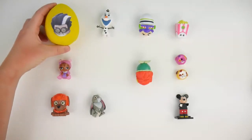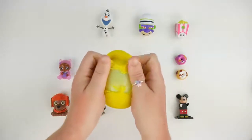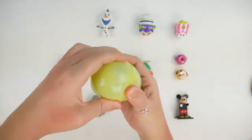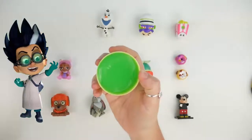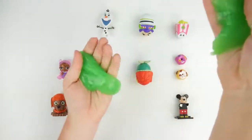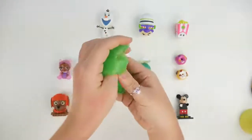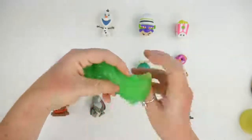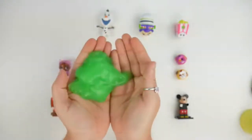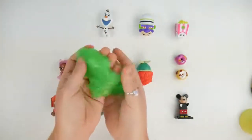Let's open up our last egg. It's Romeo. This is a yellow play-doh egg. We'll peel away the yellow play-doh. Oh, it's green slime. It's very slippery and stretchy. You can do a lot with this slime — you can stretch it, or twist it, and it goes right back together. It wiggles and it tries to slip out of my hand. It's so slippery.